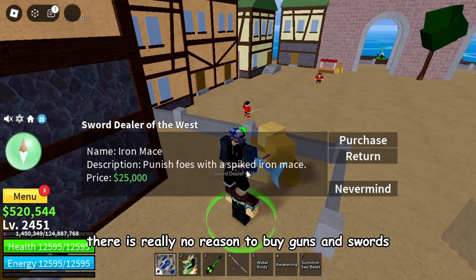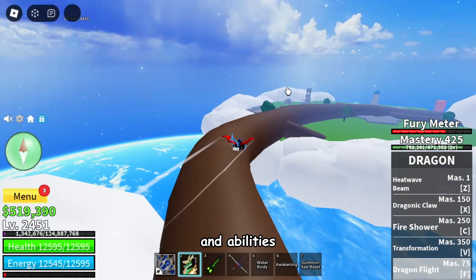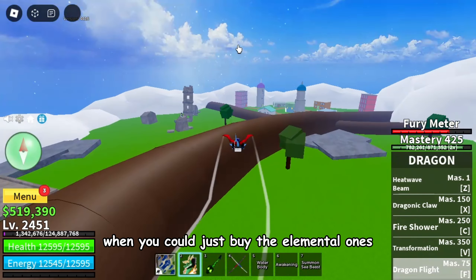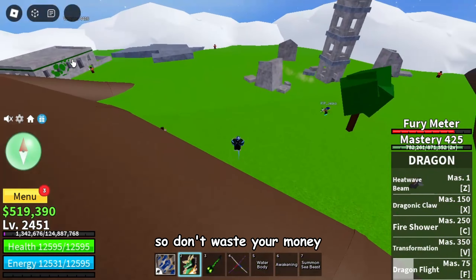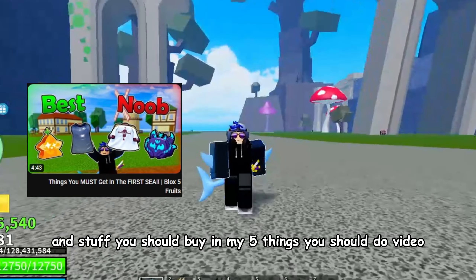There is really no reason to buy guns and swords when you can buy fruits, fighting styles, and abilities. And you're not really gonna need non-elemental fruits when you could just buy the elemental ones. You will also need money for a lot of stuff later in the game, so don't waste it. You can find what abilities and stuff you should buy in my '5 things you should do' video.